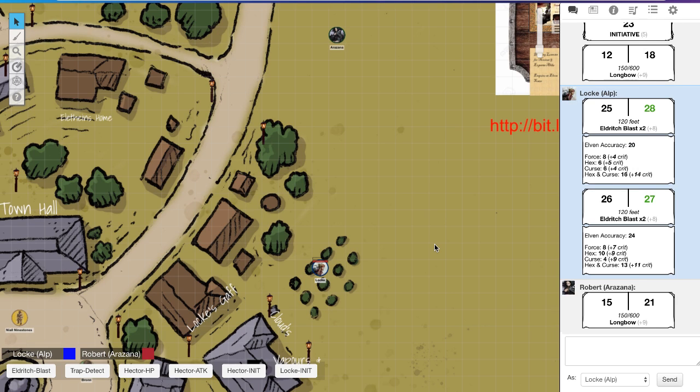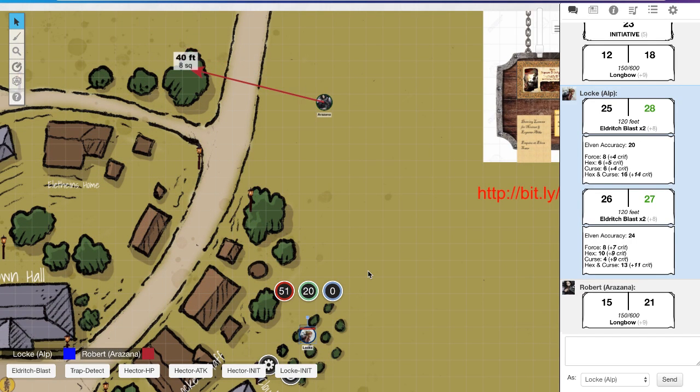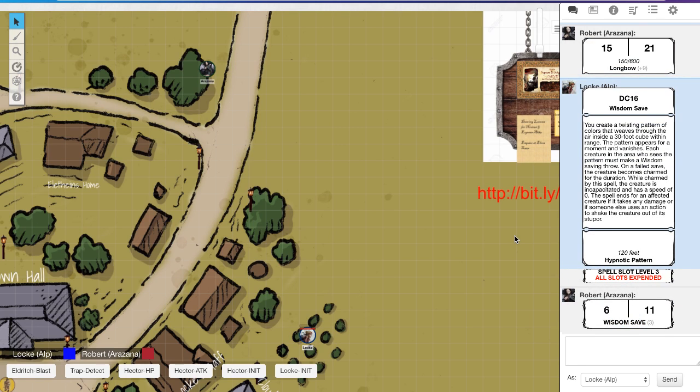I'll take that — misses. Are you doing anything else? I'm gonna run. Don't get off the map — it's dangerous out there. Insta-death? Maybe. I have a feeling I still have line of sight. I do, right? Yeah, you do. Okay, I'm gonna cast Hypnotic Pattern — so you need to do a Wisdom saving throw, DC 16. You are incapacitated. Lovely. I'm dead. Probably.